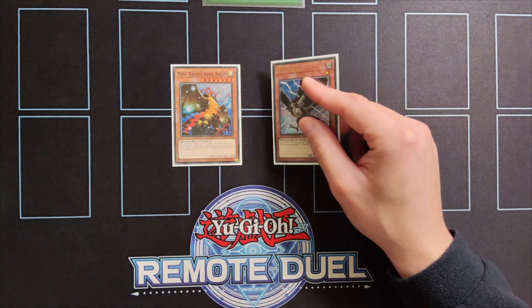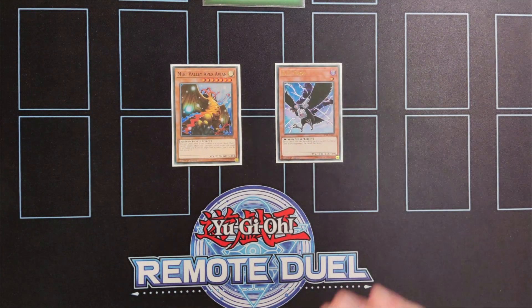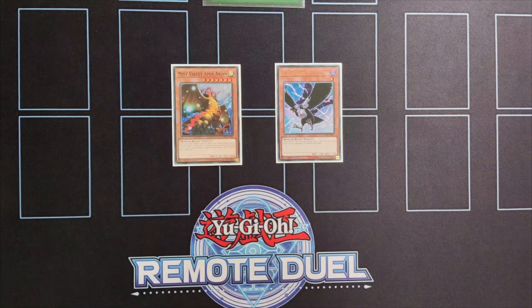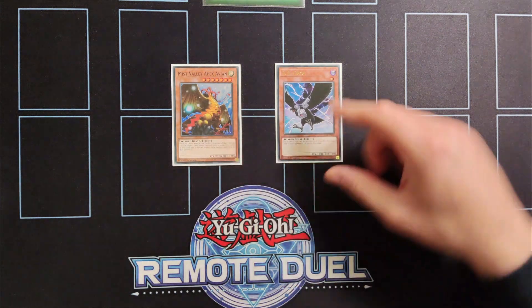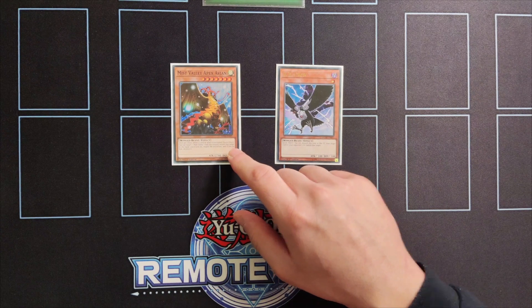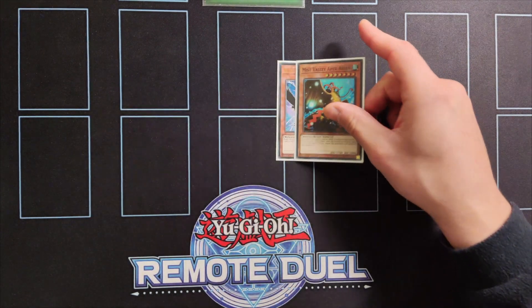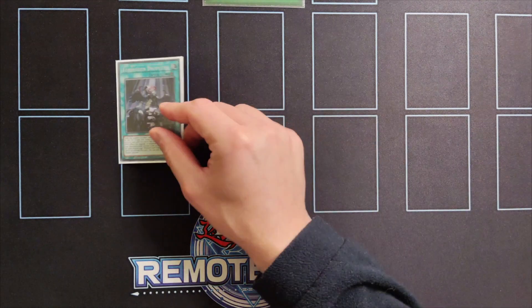For the one-offs in the deck we're playing one copy of Mist Valley Apex Avian and one copy of Didi Crow. Mist Valley Apex Avian provides this deck with the Omni-negate that it needs, while Didi Crow is searchable with the effect of Cobalt Sparrow or the Xyz monsters we'll see later, and it acts as an interruption during our opponent's turn. It's especially useful against Drytron, Phantom Knights, or any DPE variant since you can't get rid of the recurring threat.